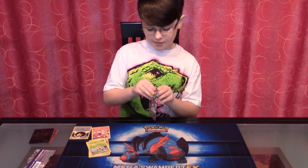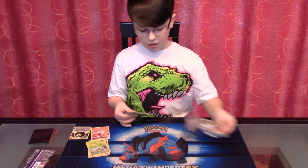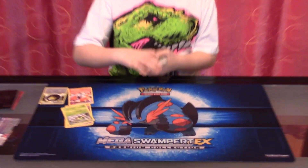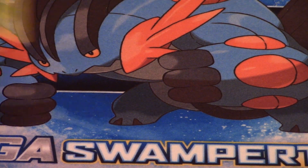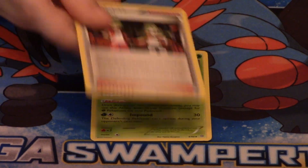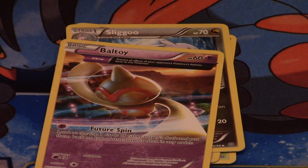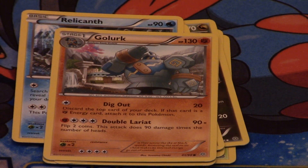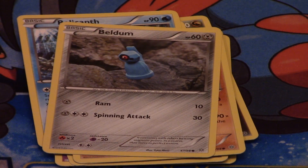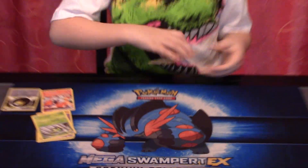The second pack has Hoopa on it. My second pack contains Aerodactyl, Ace Trainer, Slugma, Boltoy Ancient Trait, Cottonee, Relicanth, Golurk, and Beldum. My reverse is a Malamar, just a common. My rare is a Vespiquen Ancient Trait Normal Rare. I'm getting Ancient Trait Normal Rares.